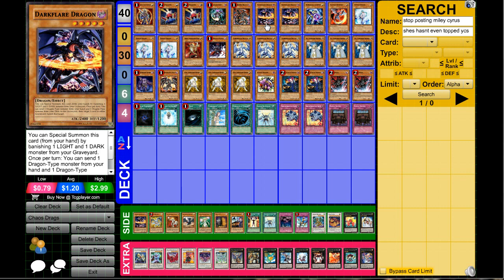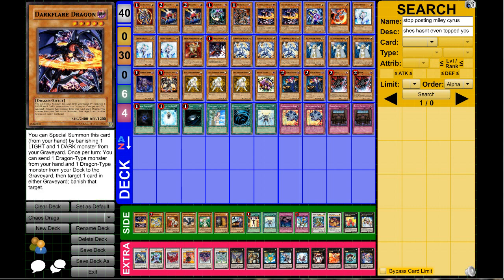I went with two Dark Flare Dragon — this is actually from Thing Chains' build, the guy who topped YCS Philadelphia. I've always liked Dark Flare Dragon. You can opt to play three, but I think two is enough because sometimes you can get cloggy hands. Keep in mind this card also has the effect where you can banish one card in either player's graveyard, which is pretty awesome — if you banish a Hornet with only one left, you can win the game because of that.